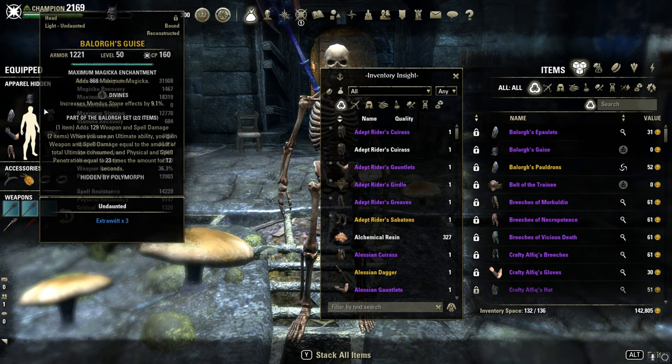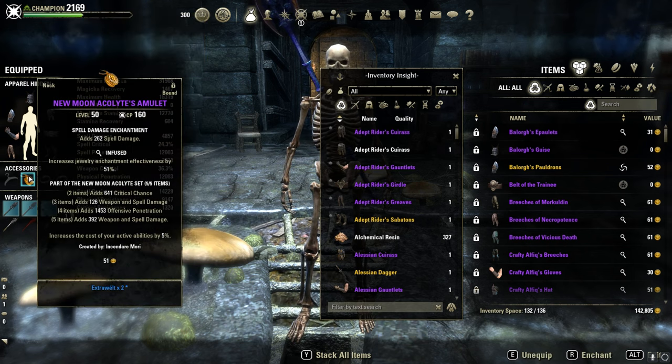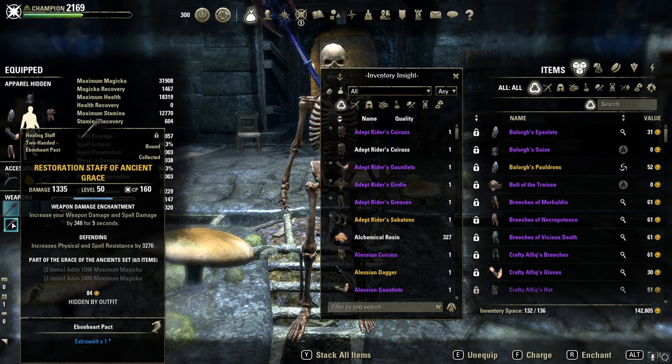Full Divines and full Light Armor for extra penetration. Full Infused Spell Damage on the jewelry. And back bar, just random restoration staff — I'm using the Ancient Grace here in Defending, but you can use any restoration staff, it doesn't matter.